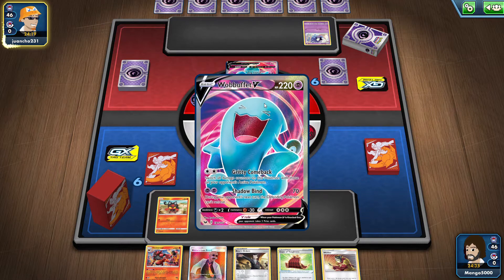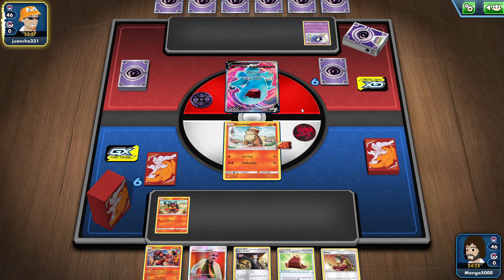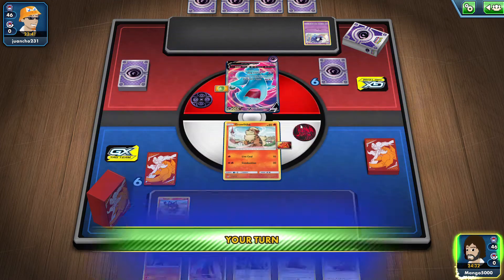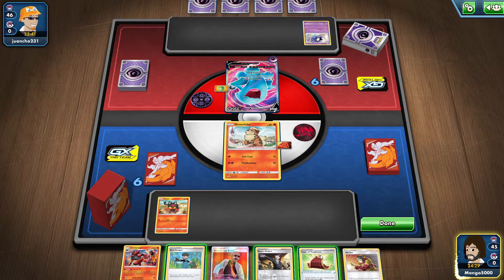He's got Wobbuffet V. This card is annoying — I am not a huge fan of Wobbuffet V. The whole 'I can take a lot of damage and then just give it all to you' really doesn't sit well with me. It's like the Shuckle and Mr. Mime GX cards from a while ago — my friend I used to play with had a whole deck with only four Mr. Mimes and two Shuckles, and it was just the most insane, most ridiculous deck I have ever played against.